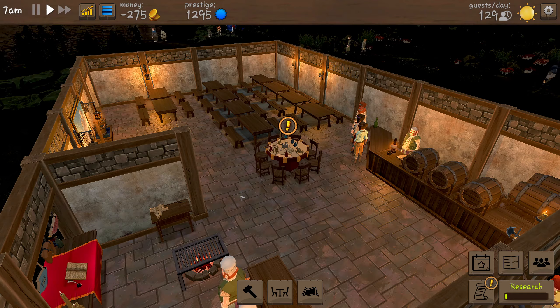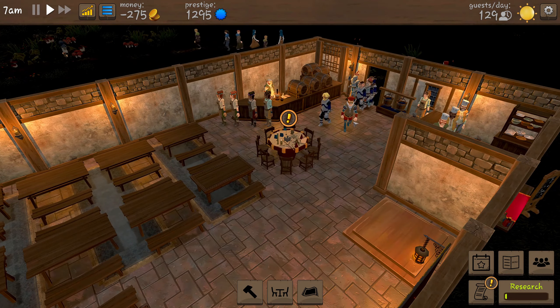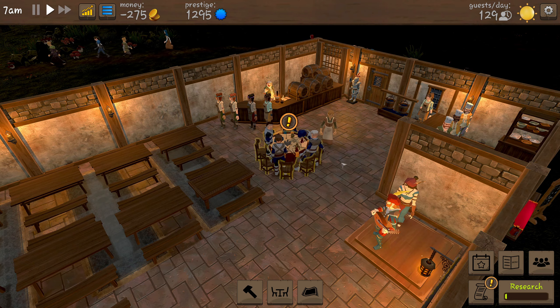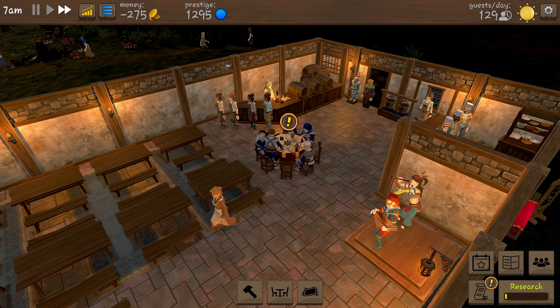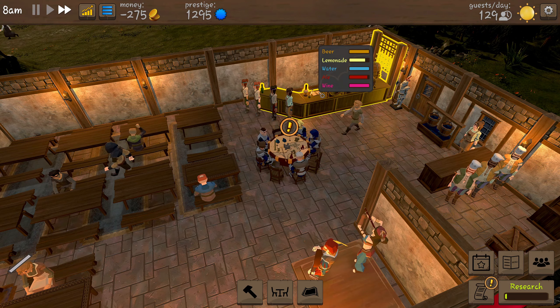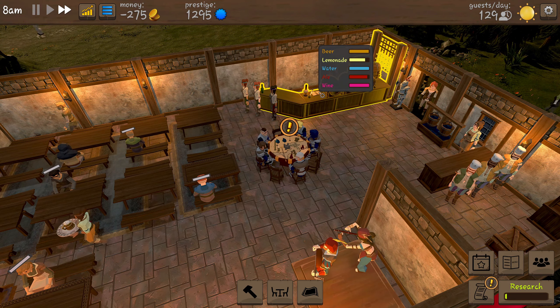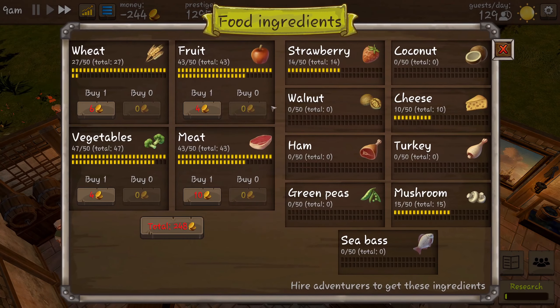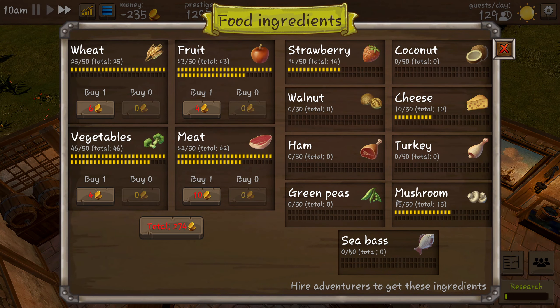I don't actually know what's on the cards for today — we're gonna just start and see where we end up. We have got another load of adventurers coming in. Our money is on minus 275, which is kind of low, but we will build that up quite quick. Our drinks are all stocked up — we've got wine, ale, water, lemonade, and beer. Our kitchen crate is looking okay; we've started building up strawberries, cheese, and mushrooms.